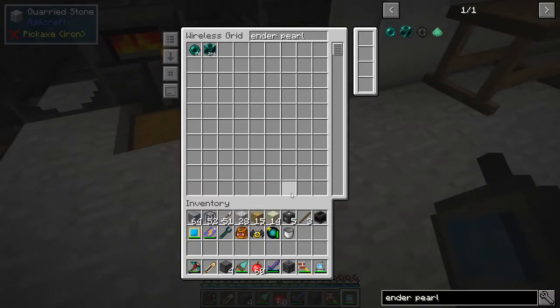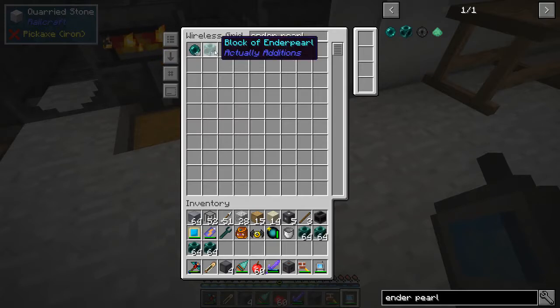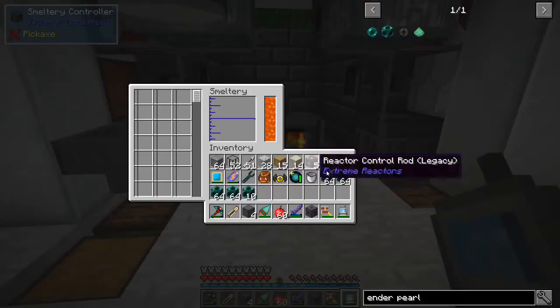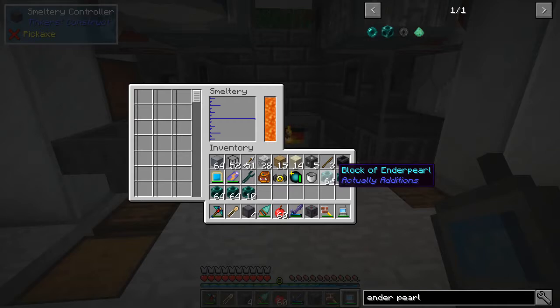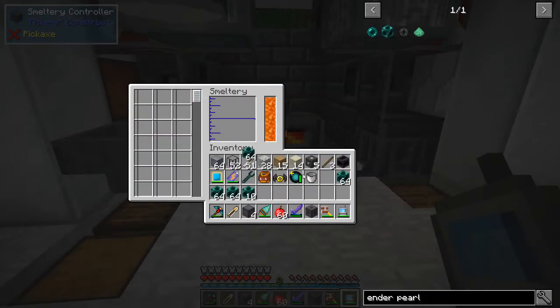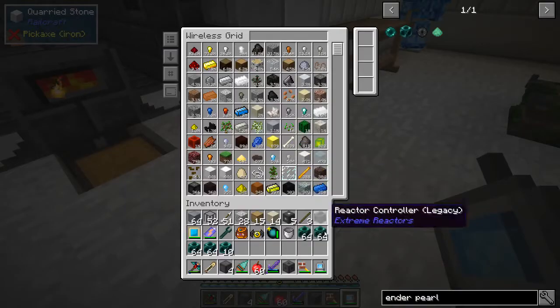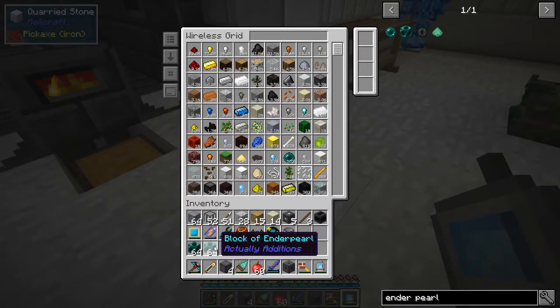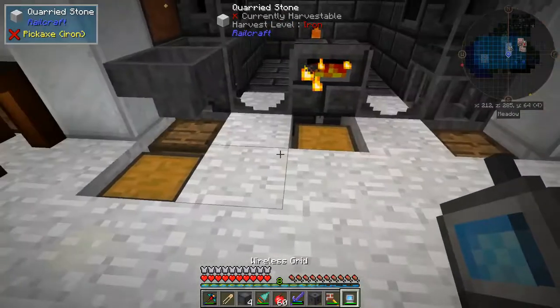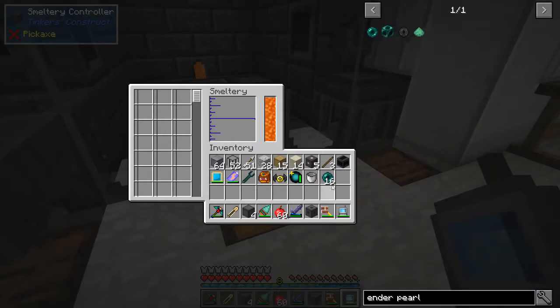Welcome back everybody. Basically while I'm waiting for the rest of my stuff to craft, I'm going to see if I can get some more of these Ender Pearls smelted down. It's not going to let me do the whole Ender Pearl blocks unfortunately - I was hoping maybe it would. But I should be able to do stacks of them in here just fine.